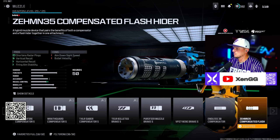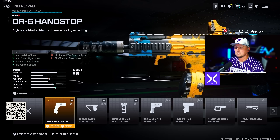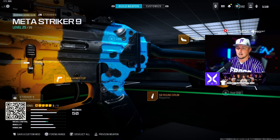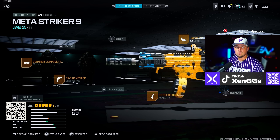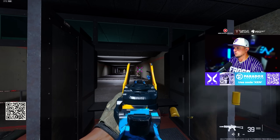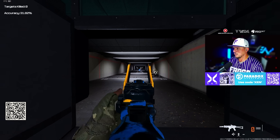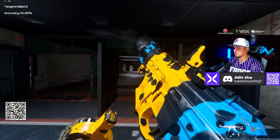For the Striker 9 we're going with the Zeman 35 Compensated Flash Muzzle, DR6 Hand Stop underbarrel, 50 round drum, Lockman MK2 Light Stock, and the Jack Glassless Optic. Run whatever sight makes you comfortable, but there's just no visual recoil with this setup — there's no reason not to run it right now. Insane recoil control.